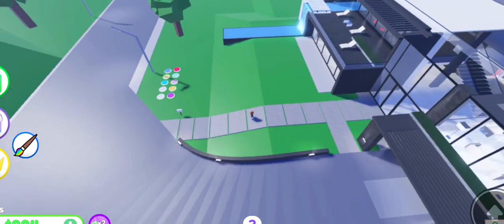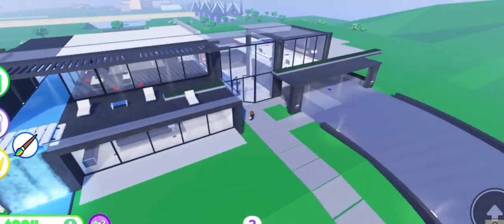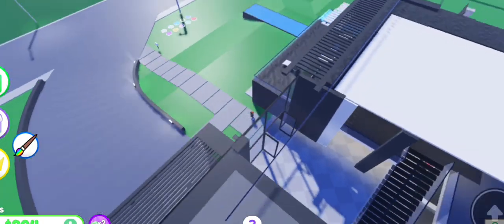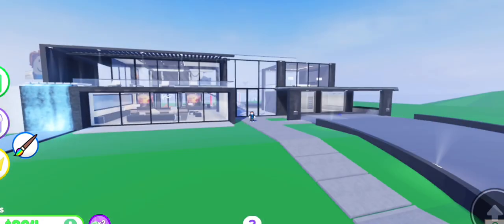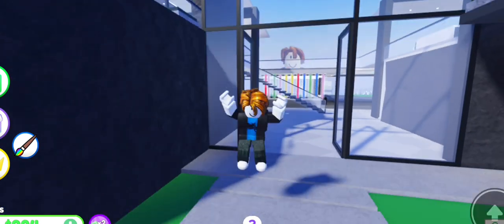So guys, we will see lots of things on the wall — the new building here. You will see the views here. There are floors, a parking lot — there are always lots of things. There is also a sitting area.